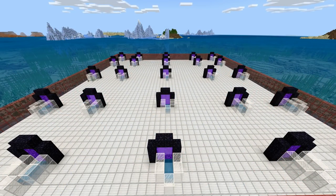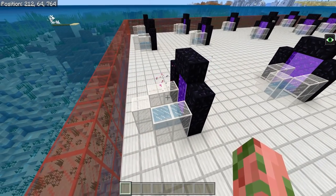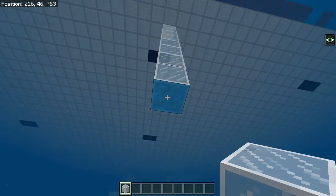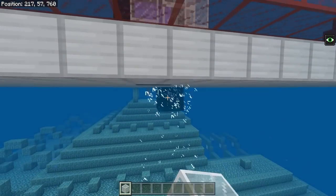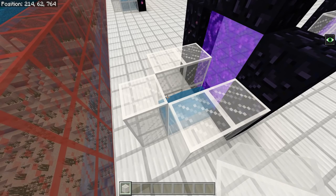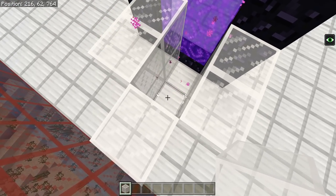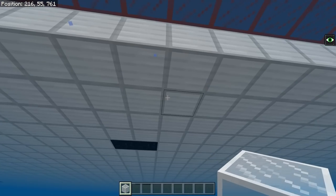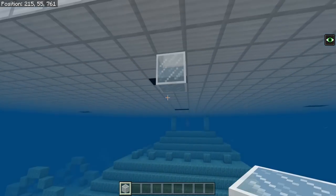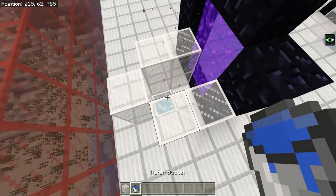Now let's quickly go over a few guardian spawning mechanics. There are only 25 spots in the ocean monument where they spawn. Technically these spawning spots are columns — they start from one block beneath the surface and go all the way down to the bottom of the monument. However, they spawn from the top down, which is why we need to remove so little water. If they can spawn at the very top block, they will. If there's a solid block at the top, all lower attempts are aborted. But a transparent block like glass or a slab allows the spawning attempt to move downward.